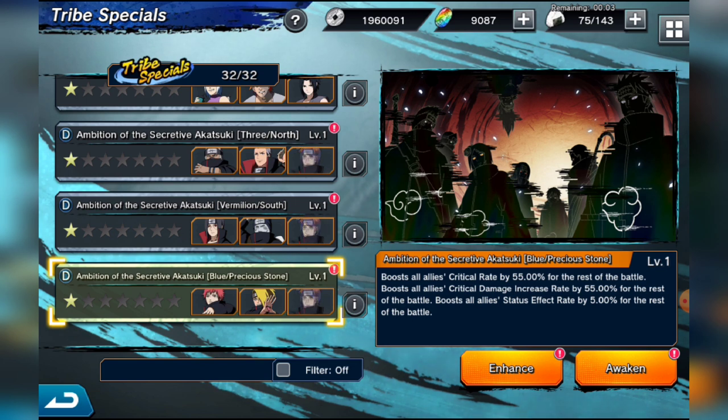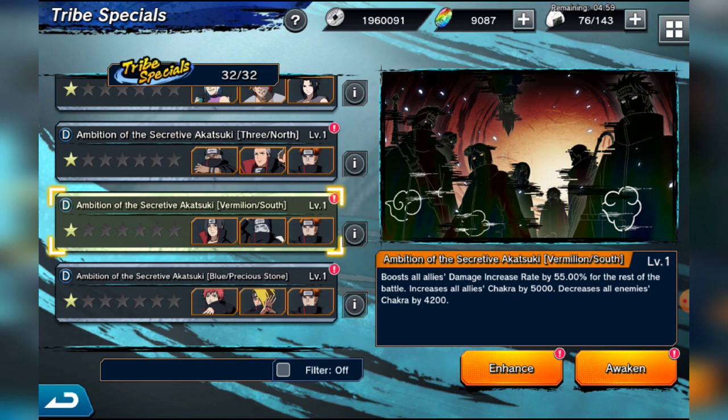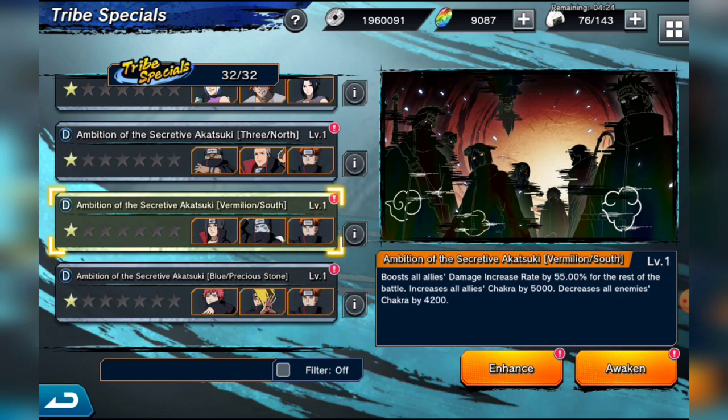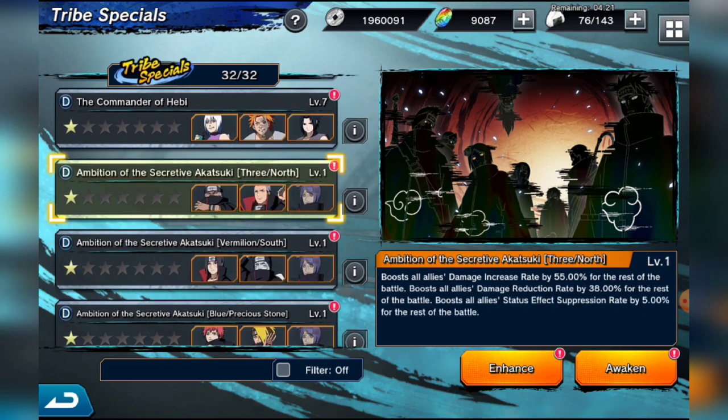The next best Akatsuki tribe is the one that reduces enemies' chakra by half while increasing your own allies' chakra — fantastic for stages like the Abyss where enemies have high chakra. Third in line is the tribe boosting damage increase rate and damage reduction rate plus status effect suppression rate. The recommended Akatsuki order is: Sasori and Deidara first, then the chakra-drain tribe, then the damage-and-defense tribe, with the full order being Sasori, Deidara, Itachi, Kisame, Hidan, and Kakuzu.